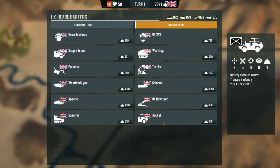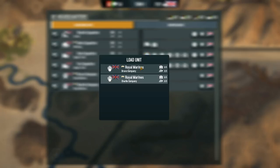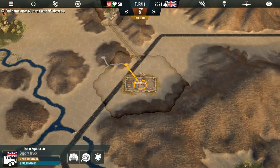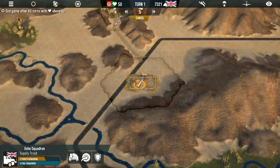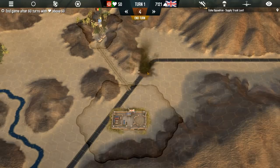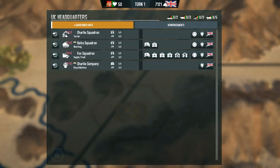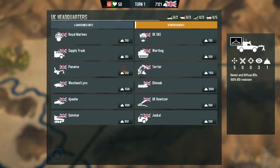Interesting — destroy detected enemy transport infantry. Jackal looks like maybe just an upgraded version of the Warthog. Let's go ahead and get another Warthog and two supply trucks as well, so that we can eventually start winning some hearts and minds. I'm also going to load another Royal Marine unit — and I accidentally loaded it onto the supply truck. Let's hope there are no bombs on this road to the north. Oh! That's why you don't send out units when you haven't demined the area. We just lost our first unit in quite a silly way.